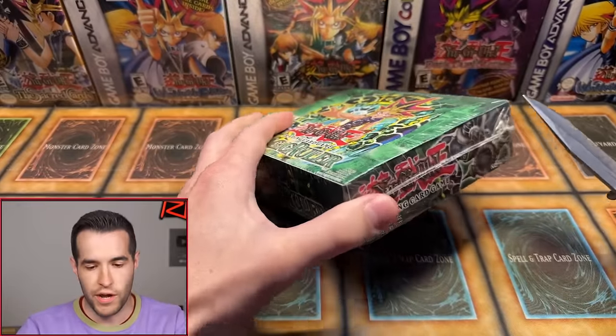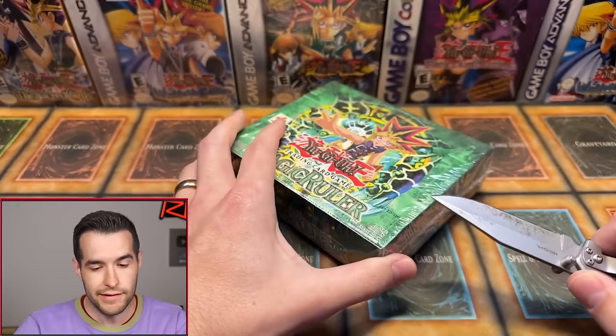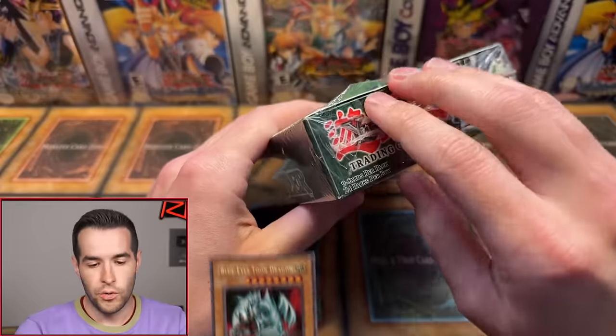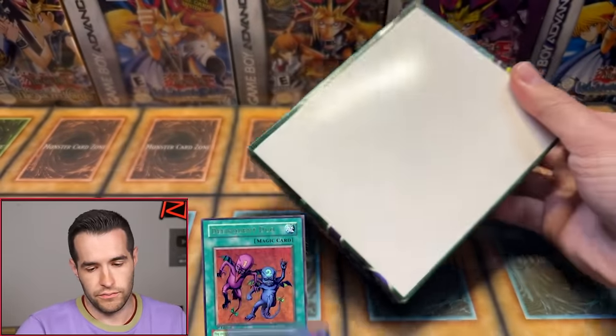This is the moment where we destroy the box — it's very sad. We got Relinquished right there staring at us like 'you better not do this.' We're going to pull you, Relinquished. Blue Eyes Toon is the big goal for today, but there's also other great stuff like Delinquent Duo and Relinquished.